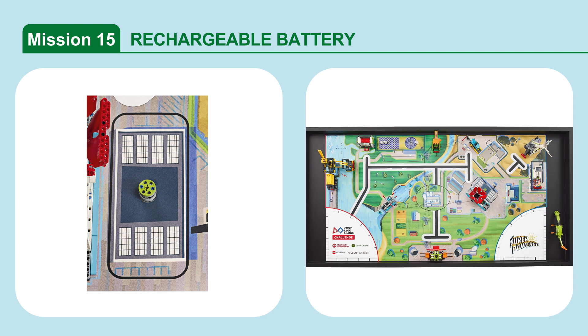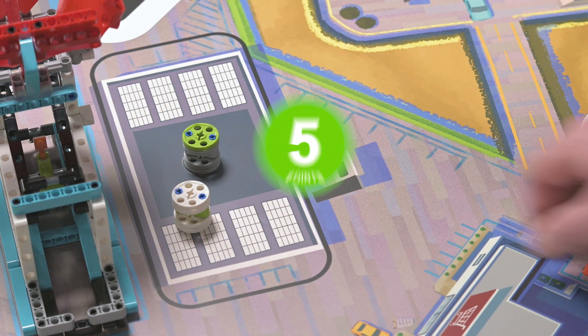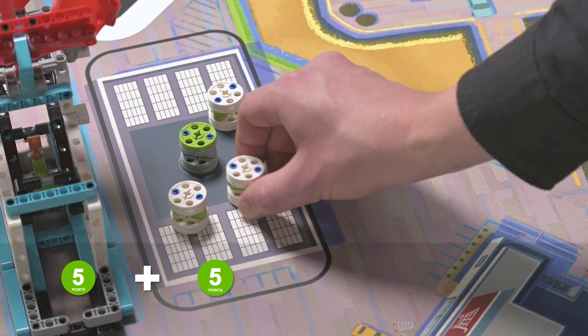Mission 15: Rechargeable Battery. Deliver energy units to the rechargeable battery target area. Score points if there is an energy unit completely in the rechargeable battery target area — maximum of three.